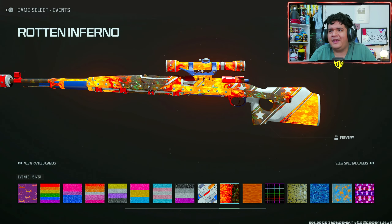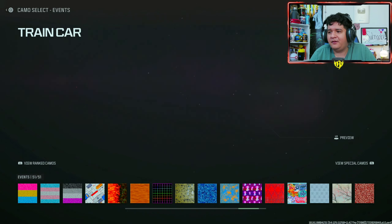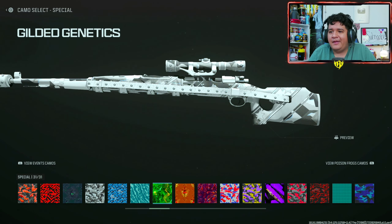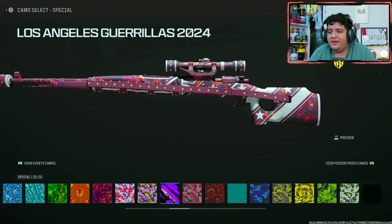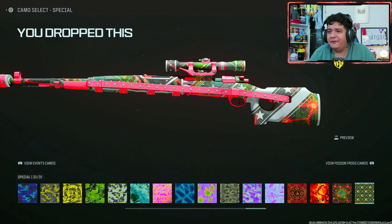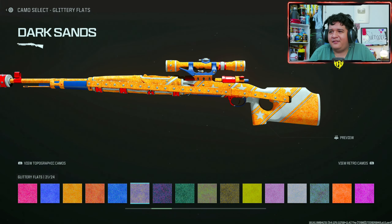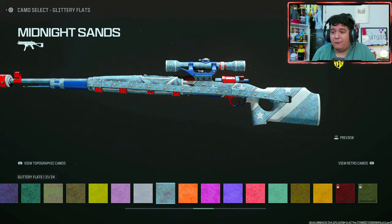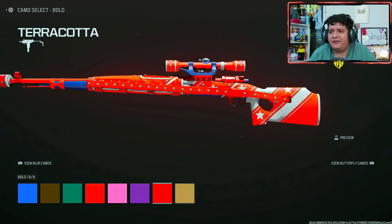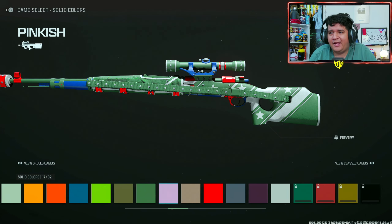What I like about this blueprint is that the stock is really the main attachment holding the camo design together, so this gun is going to look amazing with all camos because you'll get some unique designs with the blueprint's stars and everything. If you want to rock something unique, you definitely can — Rod Inferno looks absolutely crazy, Shifting Grid looks amazing. If you're a CAR 98 lover, this is probably one of the best CAR 98 blueprints I've ever seen.